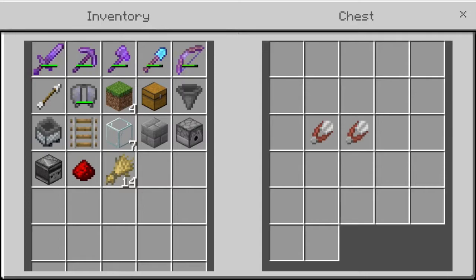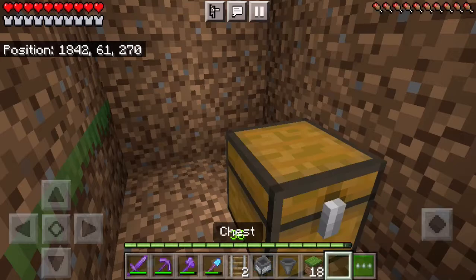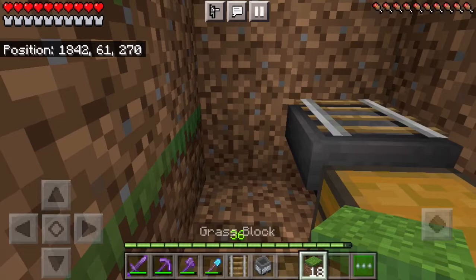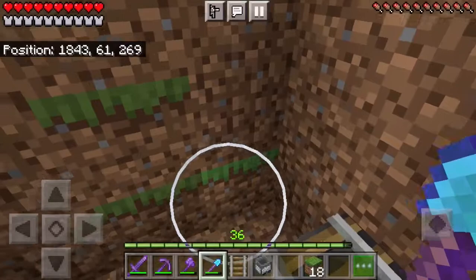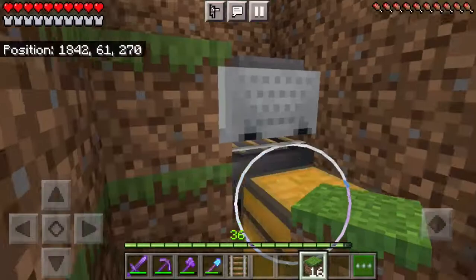The first thing you're going to want to do is clear out a little space to work with. Then place your chest with a hopper funneling into the chest, then crouch and place your rail on top of the hopper. If your rail is flowing the wrong way, place a solid block next to the hopper, place a rail on top of that solid block, then destroy the solid block. Now the rail is flowing the correct way. Place your minecart with hopper on top of the rail, then fill in the area to stop the hopper minecart rolling off the track.